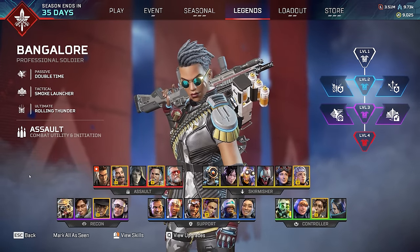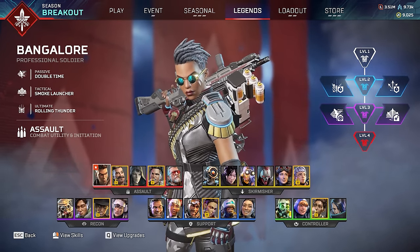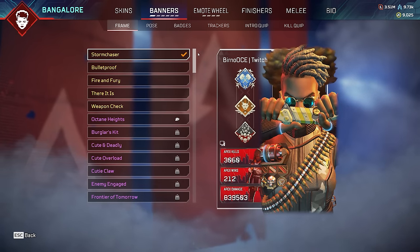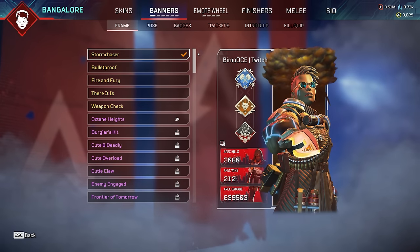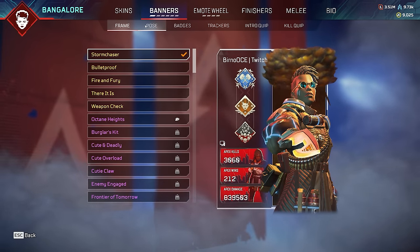Now all the unique, special, and rare skins for every legend in the game. We'll start off with Bangalore and work our way through all of them. As we do, I'll not only show you the skins but also my stats on every legend so you can see which legends I played the most - obviously Wattson, but still. For Bangalore, we have about 3k kills, 4k 20, which is absolutely awesome.